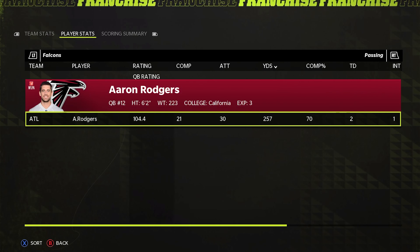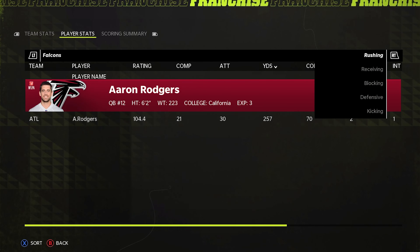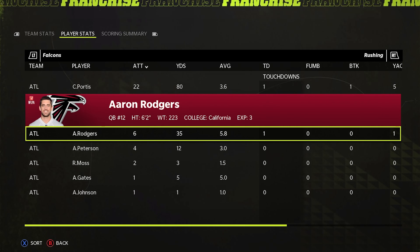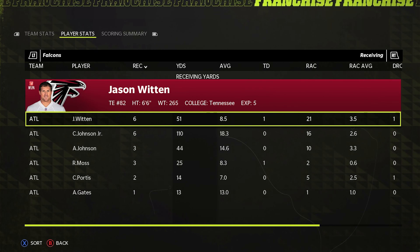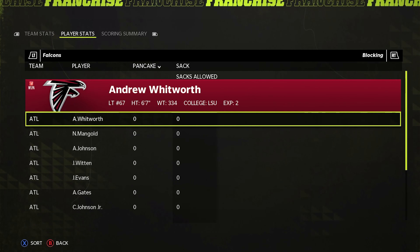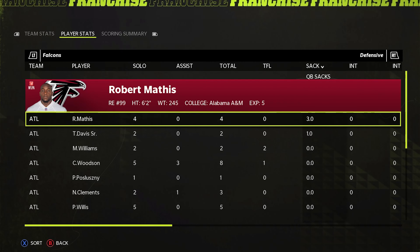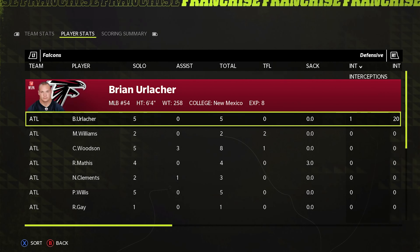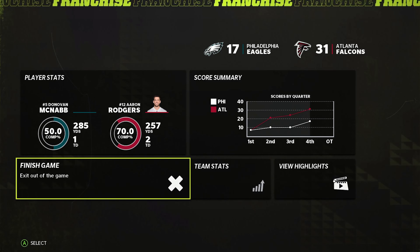Aaron Rodgers went 21-for-30 for 257 yards, two touchdowns, and an interception — a very good day. Clinton Portis had 22 carries, 80 yards, and a touchdown. Witten and Calvin Johnson both had six catches; Witten had 51 yards and a touchdown, Johnson had 110 yards. Randy Moss also had a touchdown. Defensively, Charles Woodson led us with eight tackles. We sacked Donovan Gnave four times — three by Robert Mathis and one by Thomas Davis. Robert Mathis is becoming one of the best pass rushers in the league. Brian Urlacher picked off Donovan Gnave once. That's how we defeated the Philadelphia Eagles.